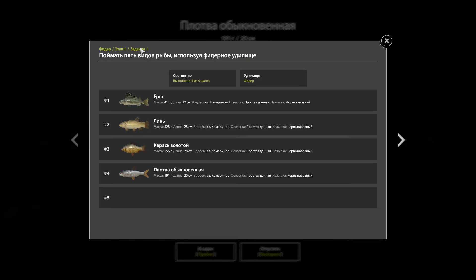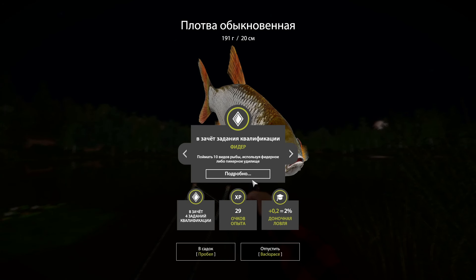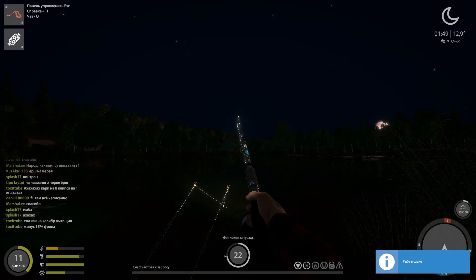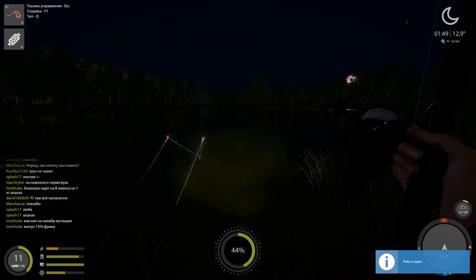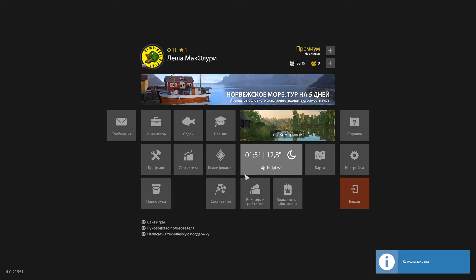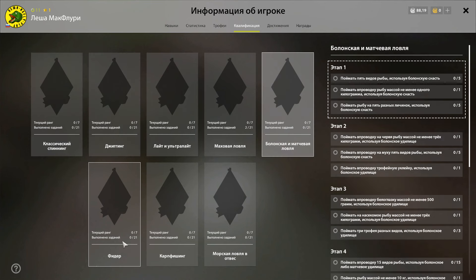Зачёт рыбы в этап квалификации по фидеру. Этап 1 — поймать 5 видов рыб, используя фидерное удилище. В игре есть квалификации — испытания для рыбака, выполнив которые вы получаете ранги и значок за выполнение всех этапов каждого вида квалификации. Ознакомиться с ними можно в меню паузы. Предупрежу сразу: это совсем непросто — нужно много усердия и опыта, проведённого в игре.